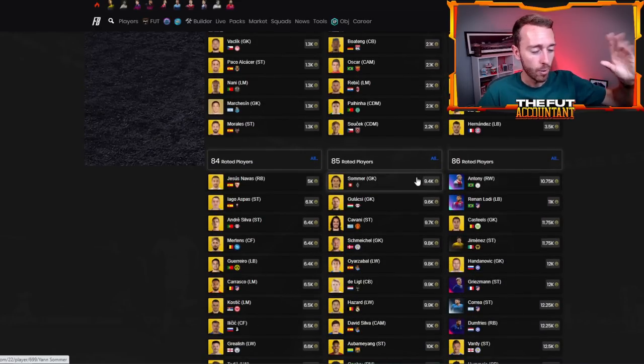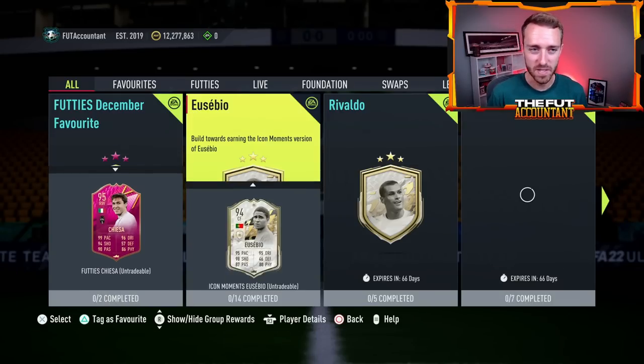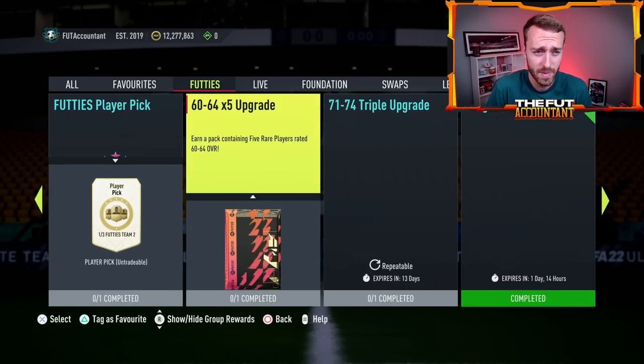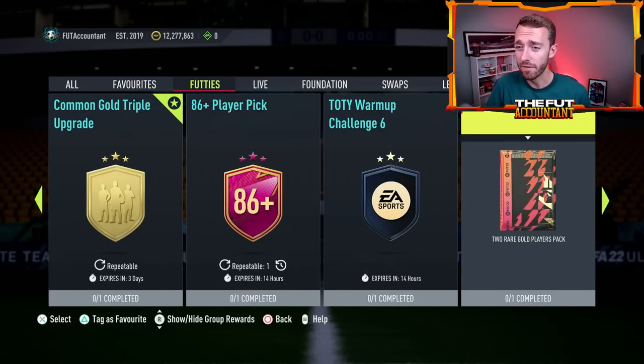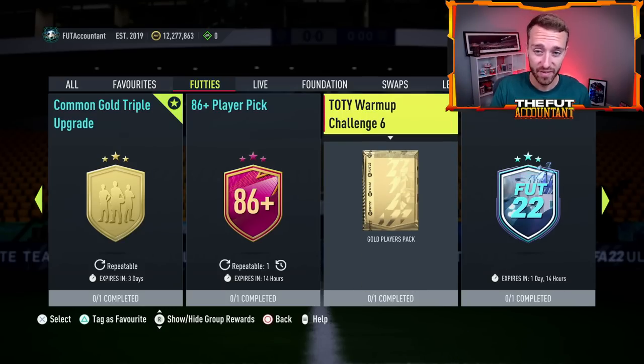I think EA needs to do a better job supplying these on the market, and there are some really easy ways they could do it. First of all, just drop a daily pack SBC. We've had some of these — like the Dream Team SBC that gave a tradable gold players pack — but if they were dropping an SBC every single day that gave out a 25k, 35k, or even a 45k pack, that would be huge for the market. It would supply 82s, 83s, and 84s from that tradable supply, which is what we need right now.